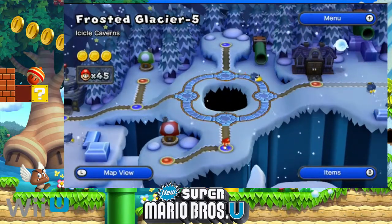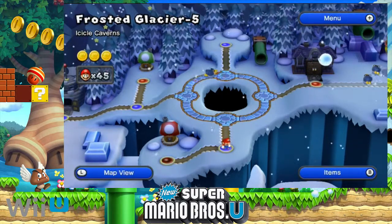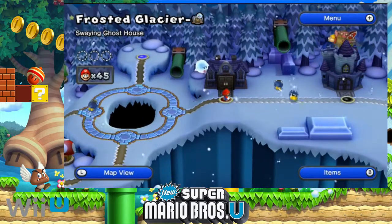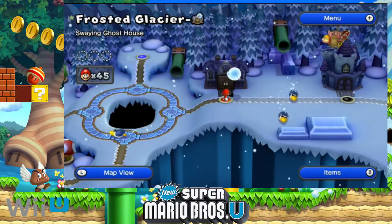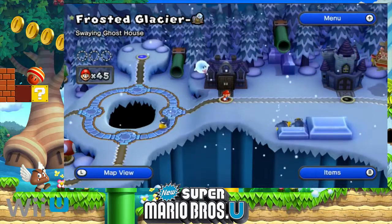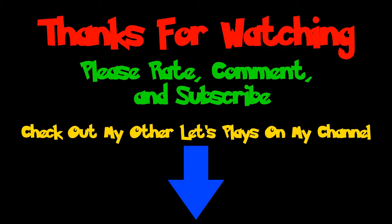Anyway guys, I really hope you enjoyed this video. If you did, please leave it a like. So that was Icicle Caverns, and yeah, next time we're gonna be taking on Swaying Ghost House, which is Frosted Glacier Ghost House Mansion. I hope you enjoyed — please rate, comment, subscribe, and I will see you in the next one. Bye!